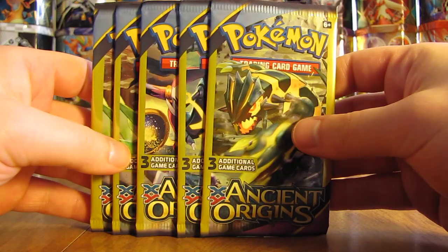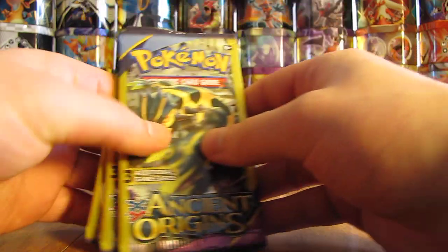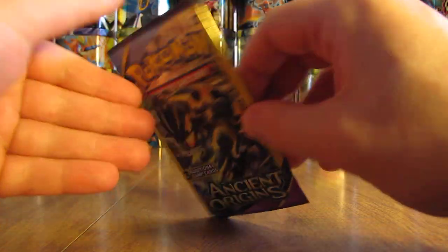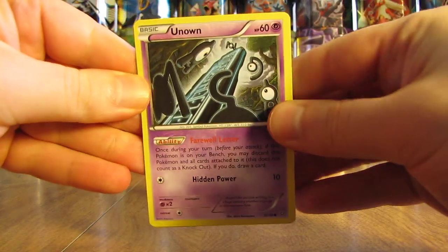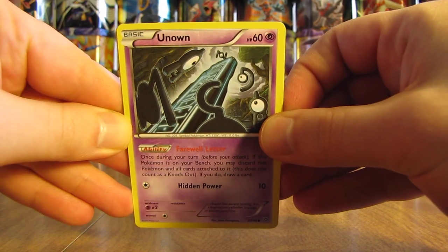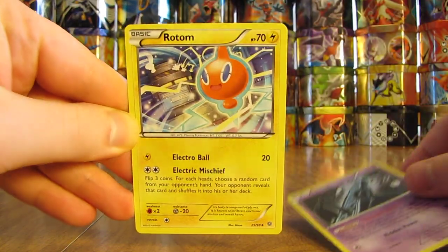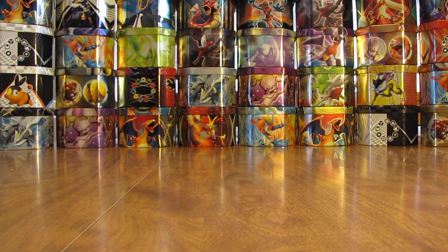Now on to the Ancient Origins packs. It'd be nice to pull one of those shiny gold colored EX full art cards. Here's a shiny Groudon right on the front of this one. After the card trick, there's an Unown, followed by a Rotom and an Inkay — common card as the last card.